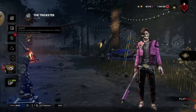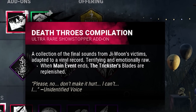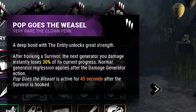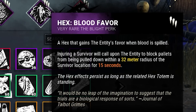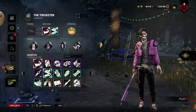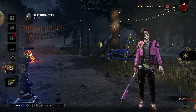The main things that make this build work are the add-ons Death Throws Compilation - when you have Main Event and use it, it will automatically replenish your knives - and then Bloody Boa to start with an additional eight knives. The build I'll be using consists of Pop Goes the Weasel for gen regression, Pain Res for a bit more gen regression, Blood Favor to block pallet locations when we injure somebody, and Undying to protect Blood Favor. With this you get 50 knives to start.